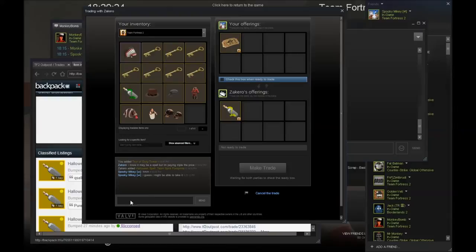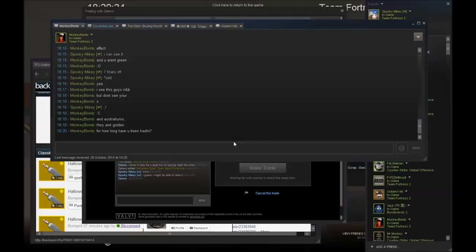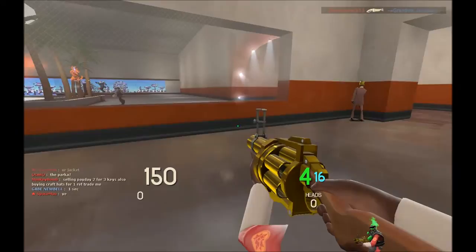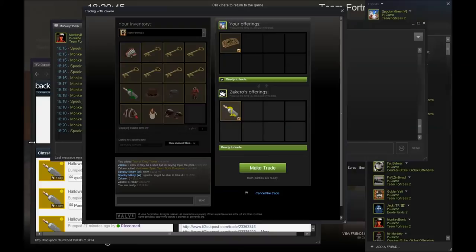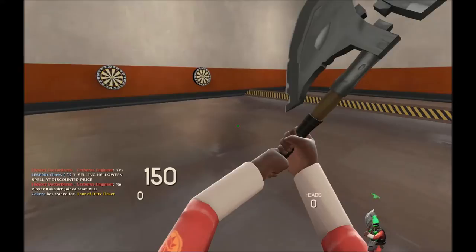I've got a trade from Zekiro and he's offering a Halloween spell for my Tour of Duty ticket. I'm probably going to take it just because it's being sold for a key on backpack.tf and it's worth 1.3 to 1.5 keys.